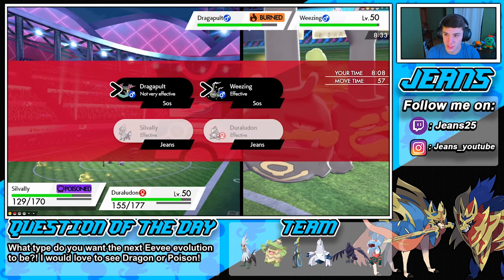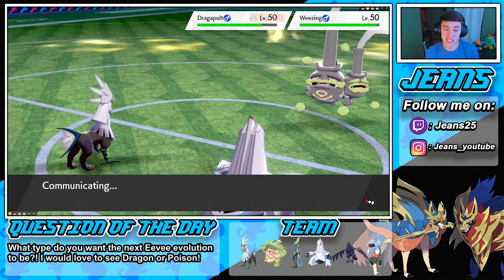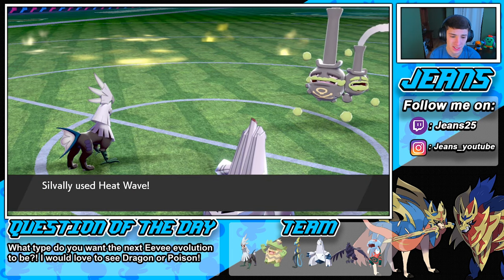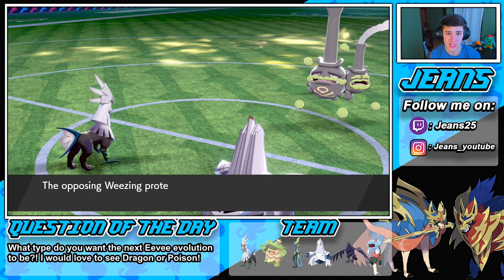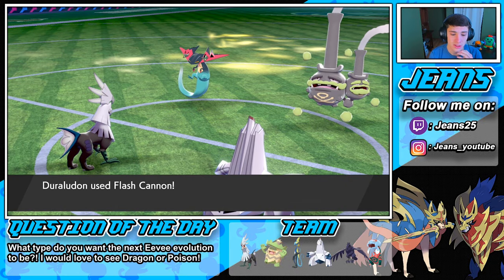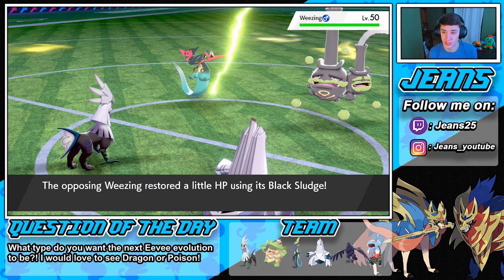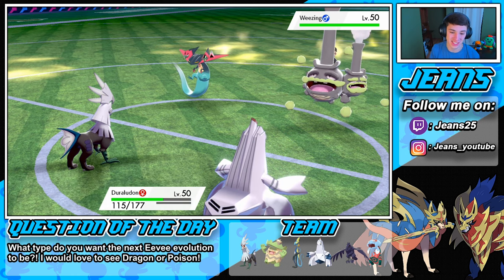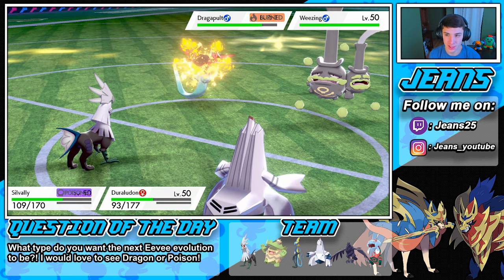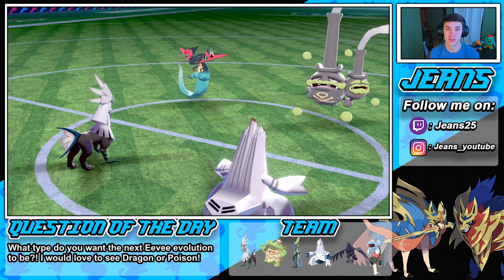Dark Pulse is going to pop off. Silvally might miss since it outspeeds with Phantom Force. Phantom Force hits — okay, we do eat that up. Come on Duraludon, be MVP today! Let's go! Duraludon is sick, coming up clutch. Silvally did work too. Let's get it — first match, get that W!